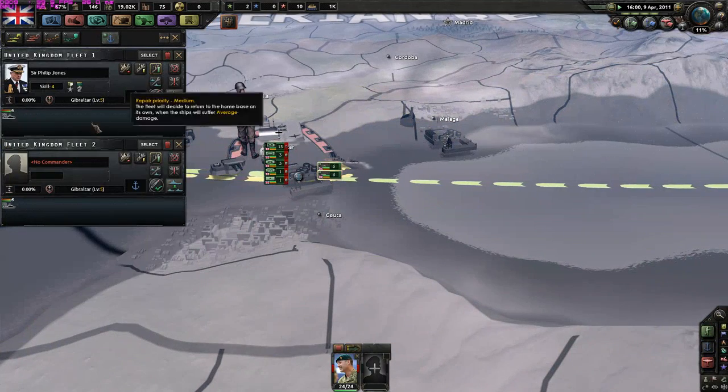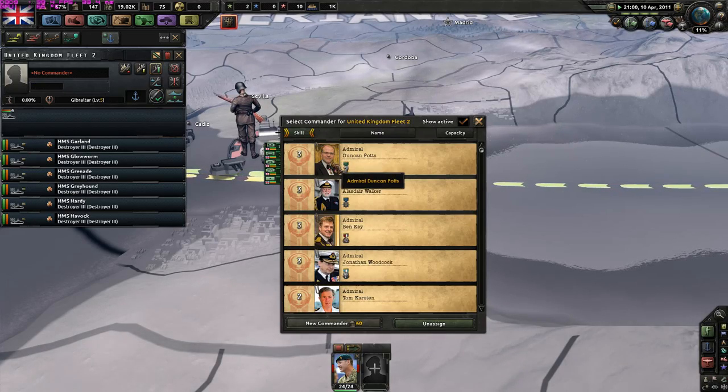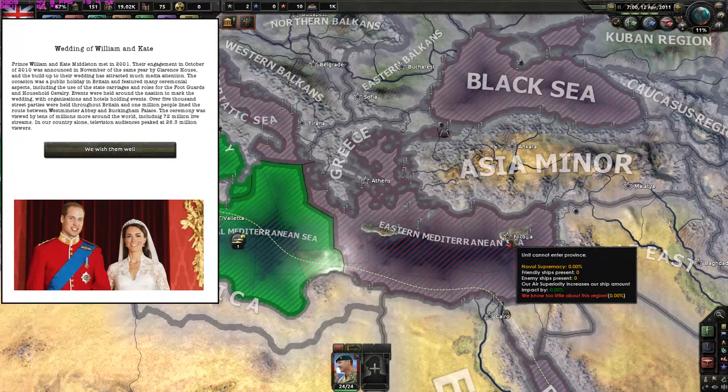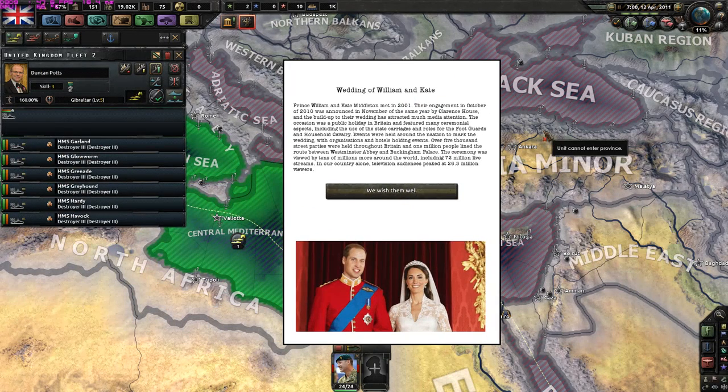They can't reach the Eastern Mediterranean Sea - that's horrible. It's the wedding of William and Kate. Prince William and Kate met in 2001, their engagement in October 2010 was announced in November by Clarence House, and the buildup attracted much media attention. The occasion was a public holiday in Britain with over 5,000 street parties and 1 million people lining the road to Buckingham Palace. The ceremony was viewed by tens of millions including 72 million live streams. We wish them well.